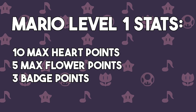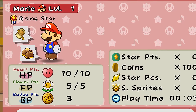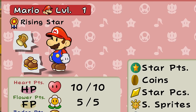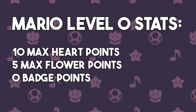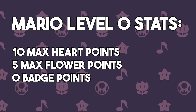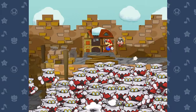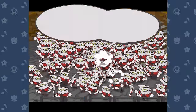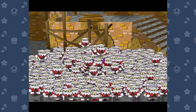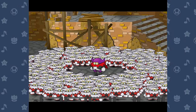Mario starts with 10 HP, 5 FP, and 3 badge points. The game considers Mario at level 1 to start, so the difference between a level 1 and level 0 challenge run is that in level 0, Mario isn't allowed to use those 3 badge points either. So I'm stuck with 10 HP and 5 FP Mario with no badges at all. Special moves, items, and partners are all fair game, but you're also not allowed to rank up partners from their base forms, which limits them a lot more as the game goes on.